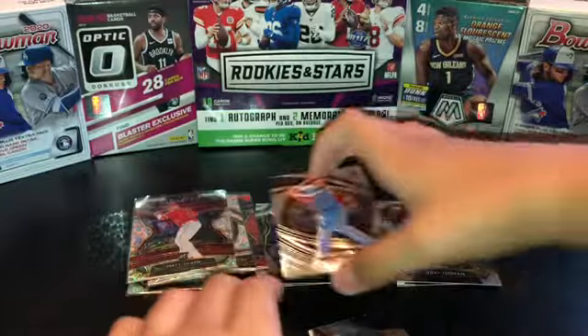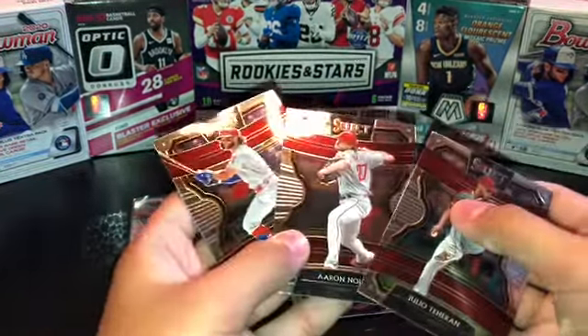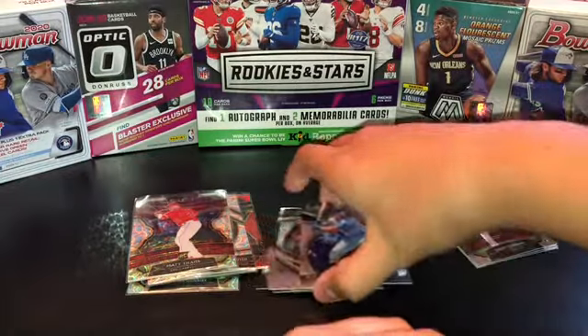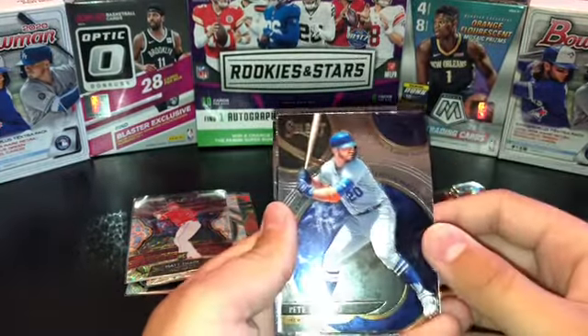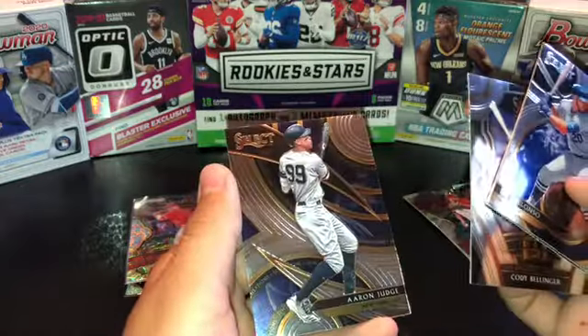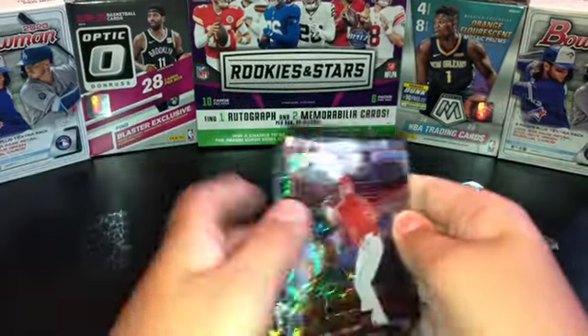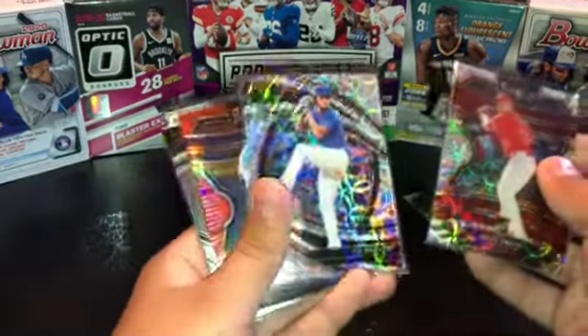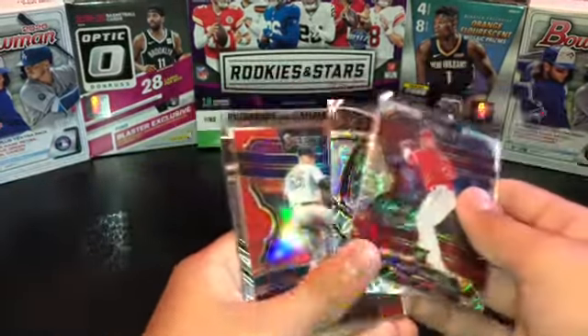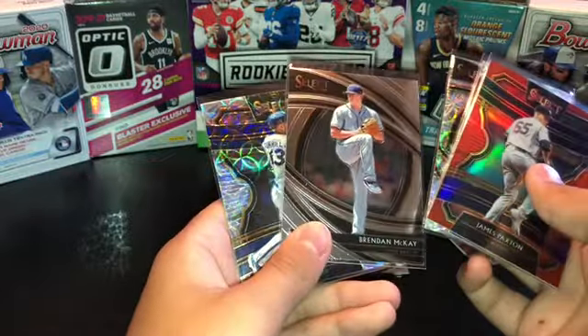A Pete Alonso Moonshots — these look really cool because they've got the moon in the background. And a Scott Kingery on the premier level. So only three base concourse cards out of all this: the Moonshots Scott Kingery, the Cody Bellinger, and the Aaron Judge.